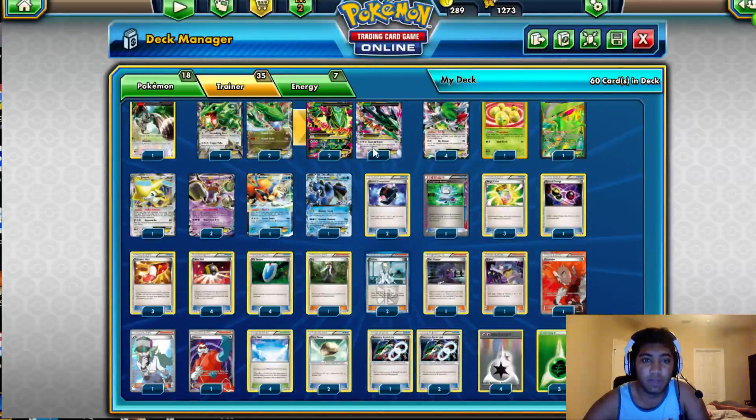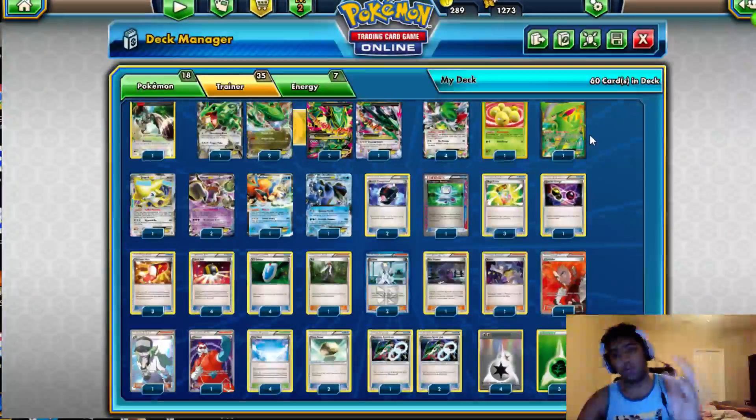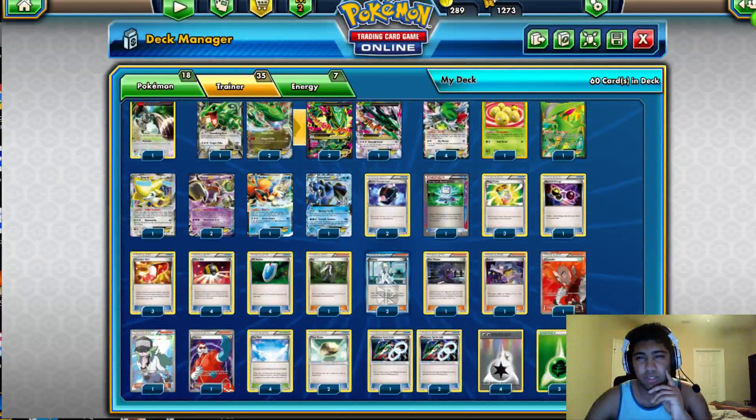There was a 3-3 line, 4 Shaymin, pretty normal. The Exeggcute for discarding and drawing — all that standard stuff. I played the Virizion in my list over the Magiarna EX because while the Magiarna EX does stop Trevenant, the Virizion stops the Lasers, and laser is pretty much one of the biggest banes of this deck.